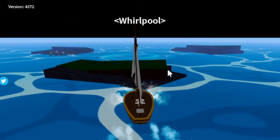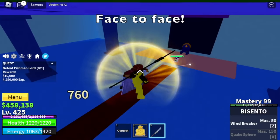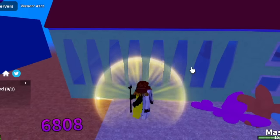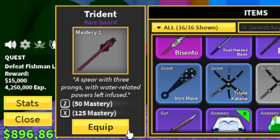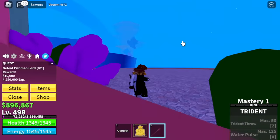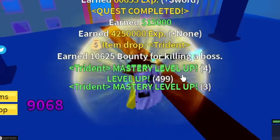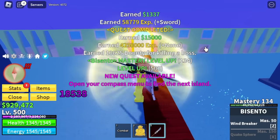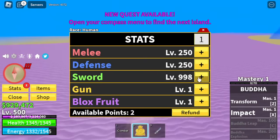Next is the Whirlpool — under it is the Underwater City. You can defeat the boss here, Fishman Lord, face to face or Wall Strat — it really depends on you. If you're lazy, do Wall Strat. Also there's a boss drop here — a sword. Yes, we have the Trident, so we're going to equip this one. Later we will change back to Bicento. Keep on grinding here. I prefer Bicento. At level 500, we will leave this area. Stats: 250 melee defense, Sword 1000.